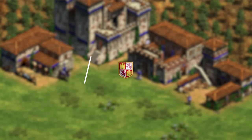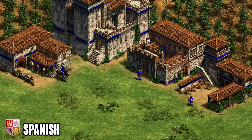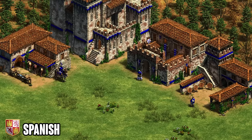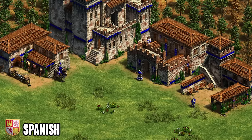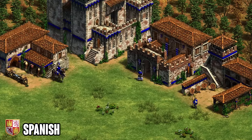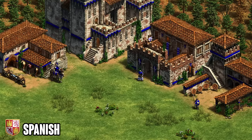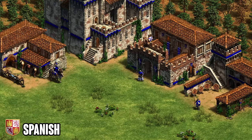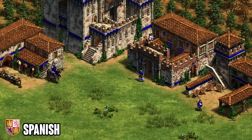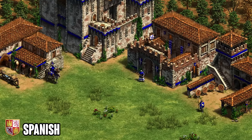My last honorable mention is Spanish. Spanish are extremely solid because they have all the upgrades available in late game — fully upgraded Halbs, Skirmishers, and Hussar — and you also get Supremacy villagers. In late game it's going to be hard to raid a Spanish player because of their tanky villagers. The only reason I didn't include them higher is that I feel like you're going to be losing out to civs that get extra bonuses on their trash units. But if you like flexibility and strong villagers as a defensive option, Spanish is definitely a very strong late game civ.